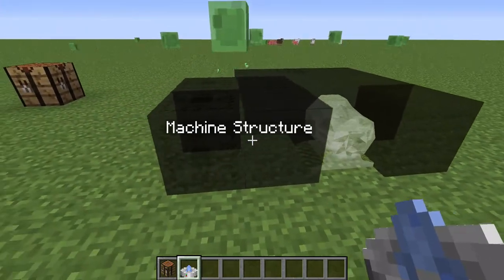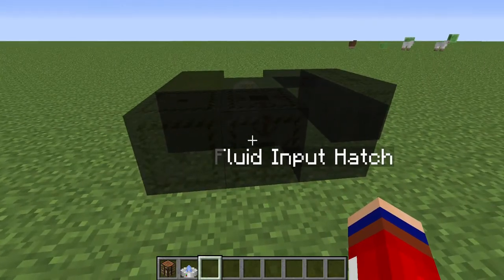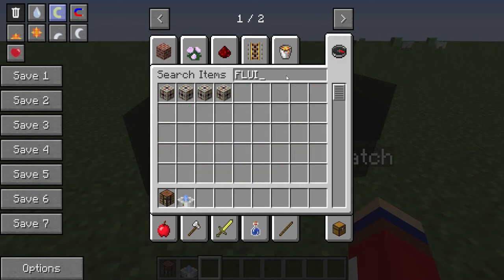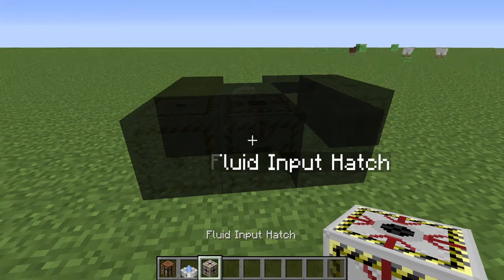So that's a motor, matching structure, output, and that bit. For the fluid input hatch you can watch — fluid input hatch. So now you can look: fluid input.